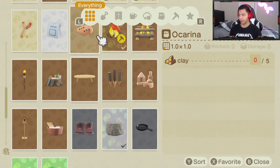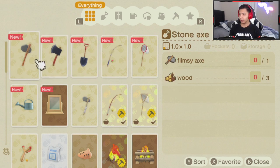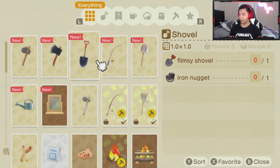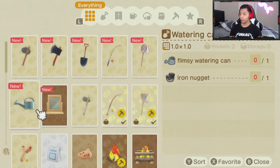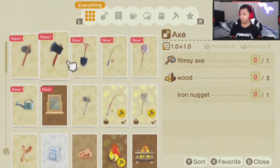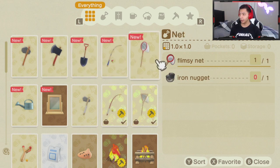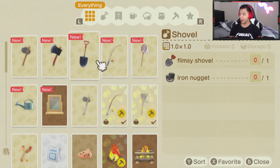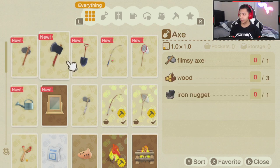Going into the DIY menu, here are the recipes: stone axe, axe, shovel, a normal fishing rod, and a normal net — along with the watering can. To craft them, you build on top of your flimsy tools: flimsy net plus iron nugget, flimsy fishing rod plus iron nugget, flimsy shovel plus iron nugget. That's really cool.